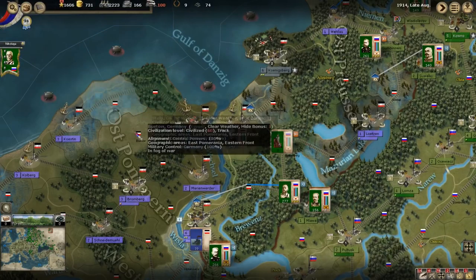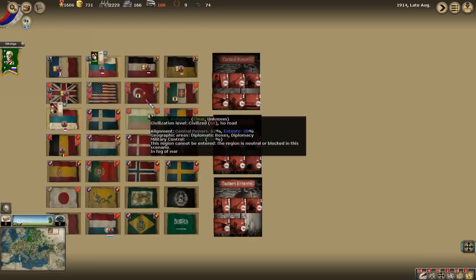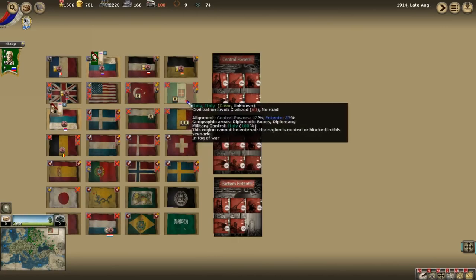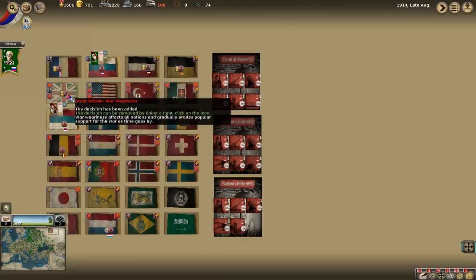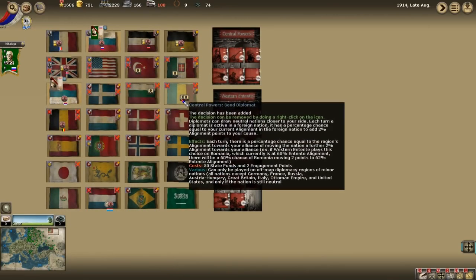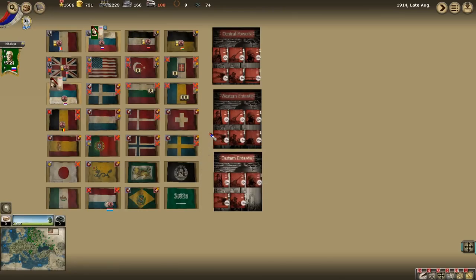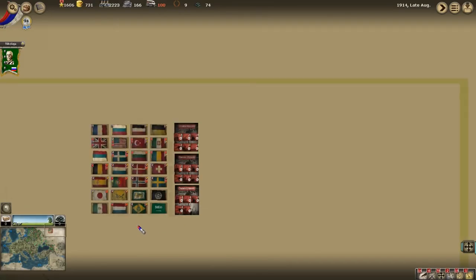The Western Entente has the ability to place diplomats and other things like that, but the Eastern Entente does not seem to have that capability. You can see there have been diplomats played across the map — some Central Powers diplomats sent to the Ottoman Empire, the Western Entente has sent diplomats to Italy, and it looks like maybe two in Romania as well, one by the Central Powers, one by the Western Entente. I don't have the ability, as far as I can tell, to send any diplomats. It seems that diplomacy is completely in the hands of the Western Allies.